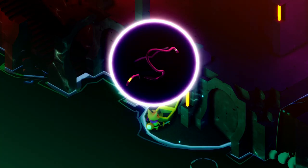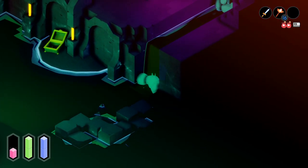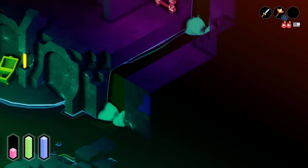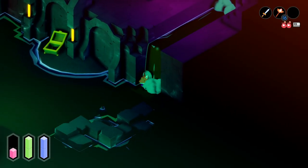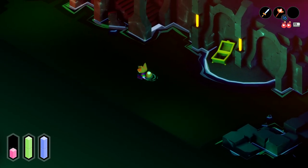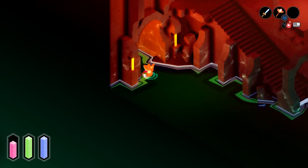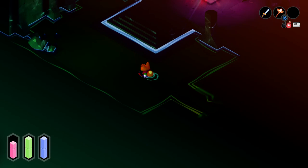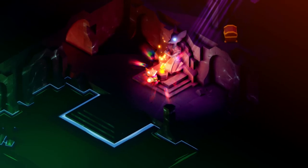Yeah, get behind the waterfall, as always. I guess that's the one for the potion. By the way, I've looked at that — every time you get an item, it's the same message. So not really too much point in trying to look at all of those. It says something along the lines of, I'm betting, 'item obtained.' Maybe exactly that.